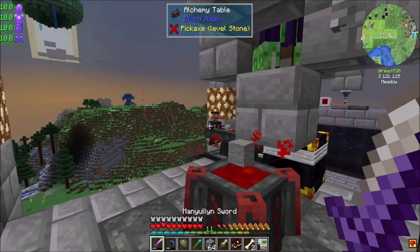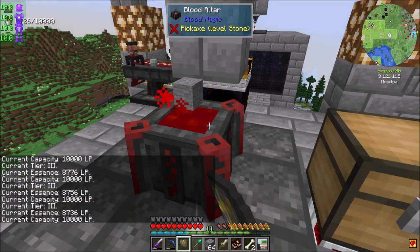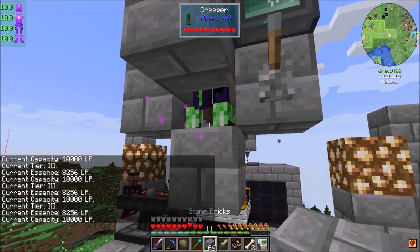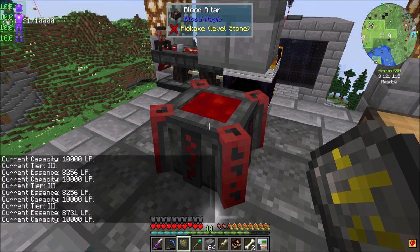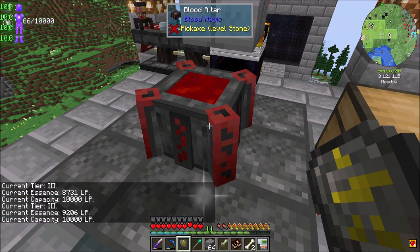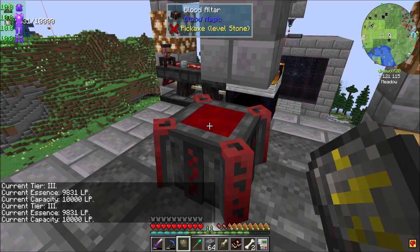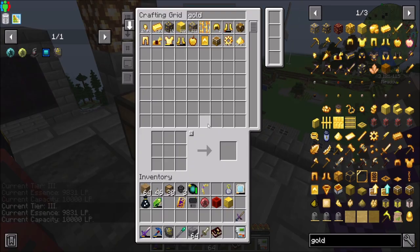So what we should look at today is improving the amount of LP we get per mob kill. Because right now it's okay. Let me take these out first — I want to see how much LP we get per mob kill. 82,56 — and I kill one — 87,31. So like 500-ish for that kill. About 500-ish. Yeah, maybe 400, 500. It's not great, but not bad actually. A lot better than the 200 we get from the Sacrificial Knife.